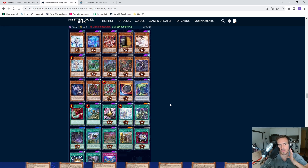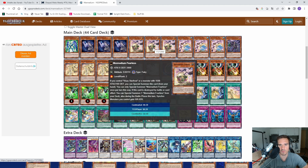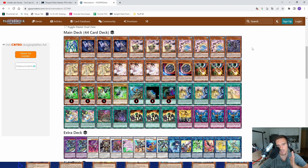If you want to build a variant of Scareclaw, maybe in combination with Kashtira, what gets really interesting is that in the future we'll also get a new quite strong deck that works with these cards, especially Visas Star Frost — the Manadium archetype, a synchro-based deck that works with Visas Star Frost and cards like Manadium Fearless, Manadium Meek, and also a new one, Manadium Rayam Heart.